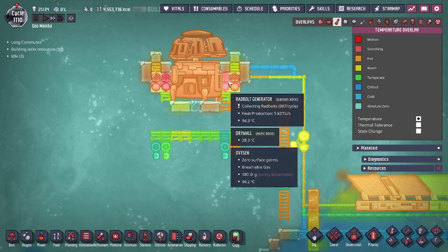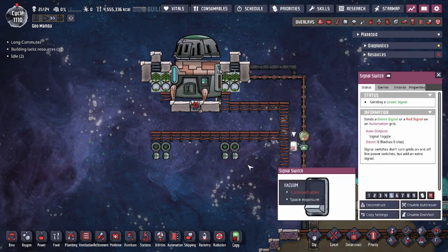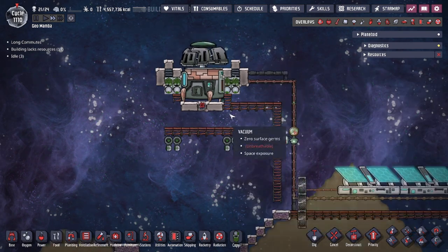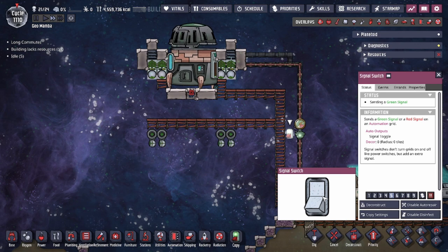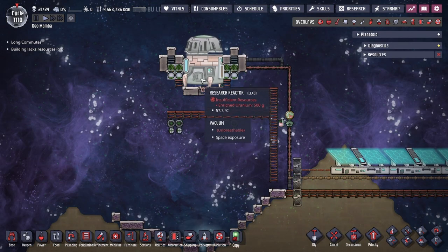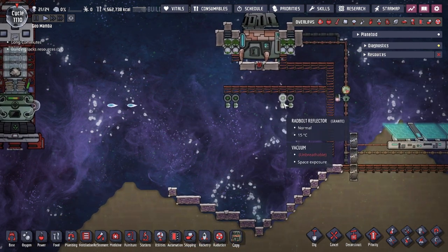The gas comes out at minus 28 degrees due to the space biome temperature, moves out, and starts cooling down the generators. The space vacuum then consumes the hot oxygen after it touches the generators. That's our cooling method. It's on a signal switch so I can turn it on and off at will. There's a lot of leeway since the generators go over a thousand degrees, and the oxygen never spreads far enough to interact with the steam tile that spawns after water reaches 400 degrees.